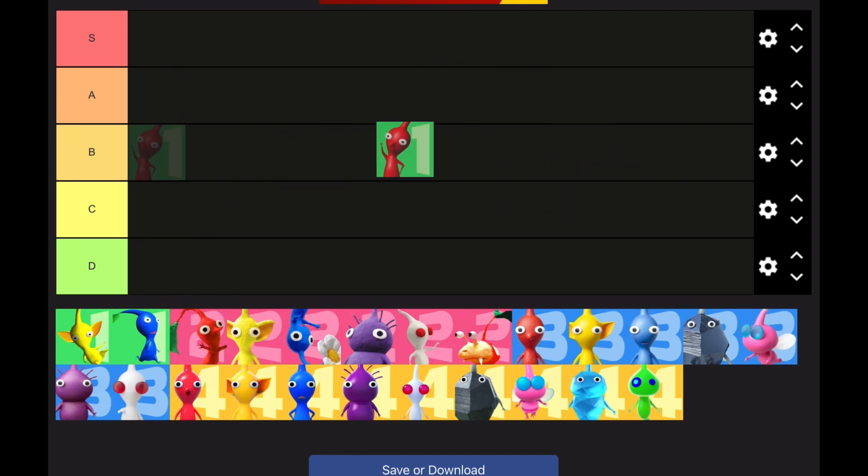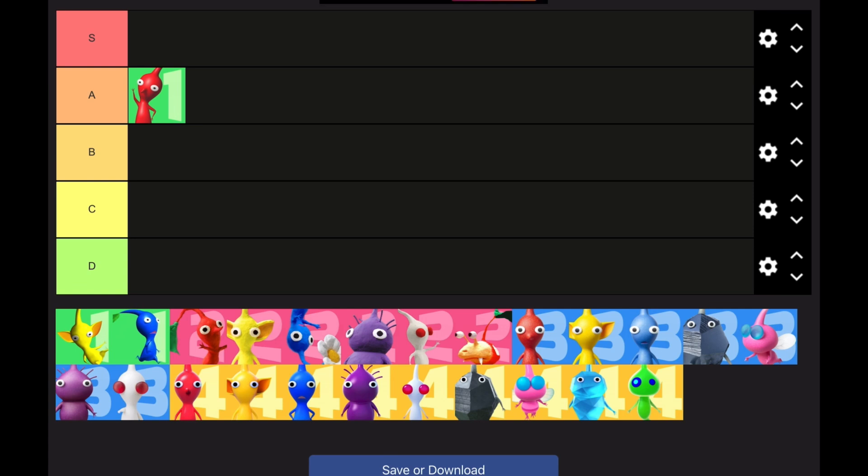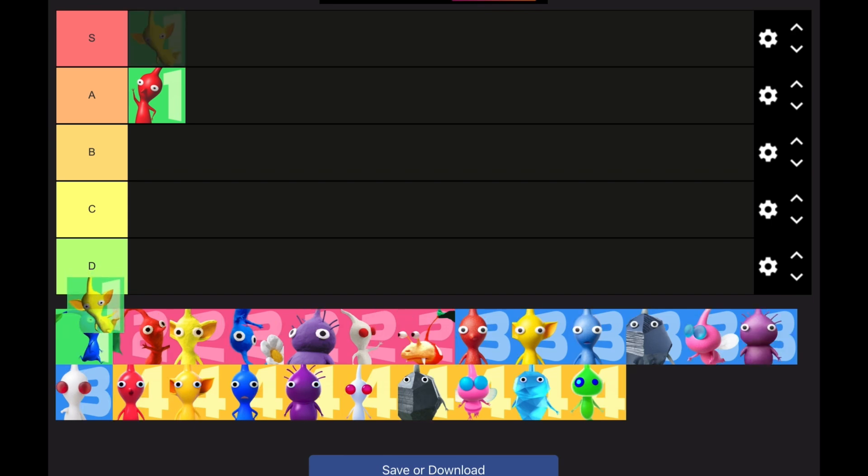So Reds in Pikmin 1 — I'm going to put them in A tier because fire in Pikmin 1 is very deadly. You only have about one second to get rid of it. On the Switch version I think they actually got rid of it but I can't really tell. I'm having an image on screen right now to show you how deadly it is.